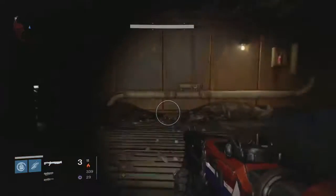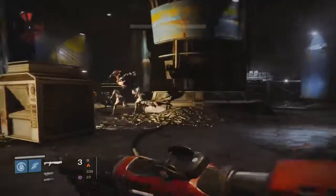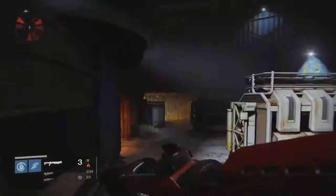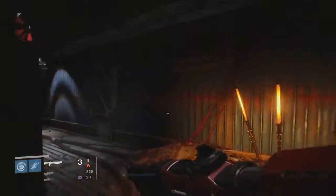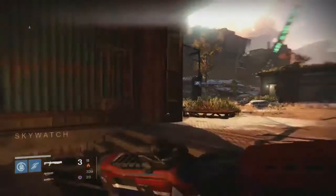This is the area where you'll remember from the story missions where you awoke the hive. We're going to run through here — these guys will typically take a shot at you as you pass. Once we get through this door, we are in the Skywatch.